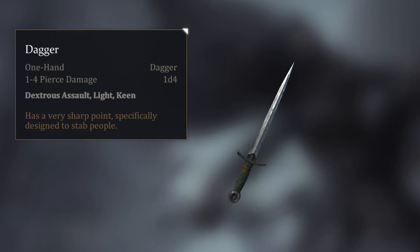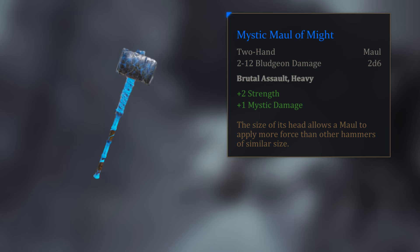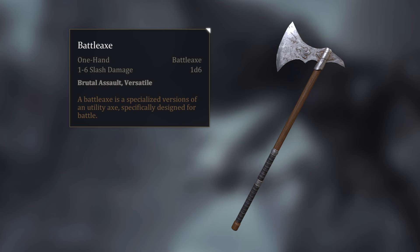Once damage is finally calculated, it is inflicted based on resistances in the opponent's armor. For example, if an armor has an increased piercing resistance, bows and daggers would be less effective. Weapons always have a base damage type, such as bludgeon, piercing, and slashing. They can also have enhanced damage types like fire, cold, and poison.